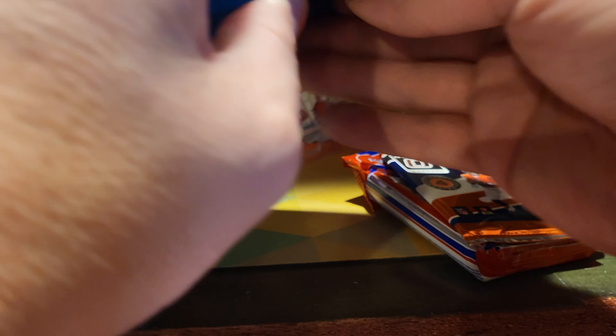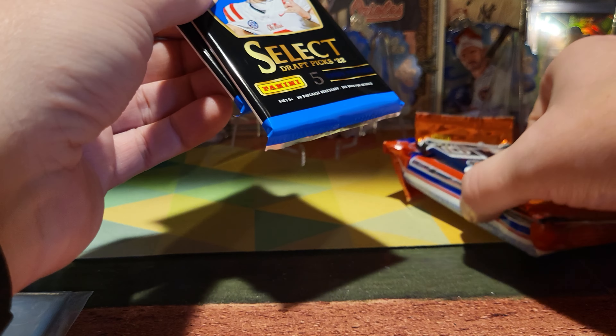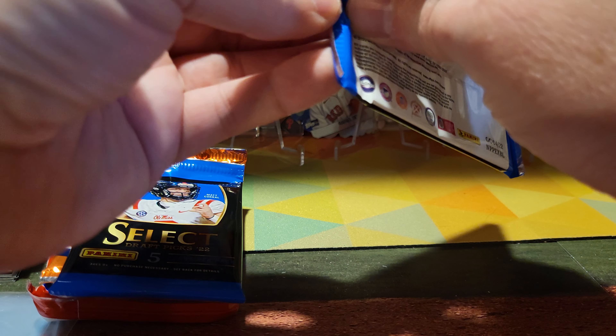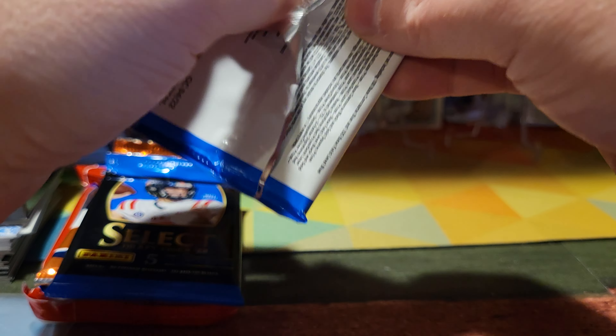So we got the 21 Optic — that's pretty sweet — and the two draft picks. We're gonna start with the two draft picks, just get these out of the way. I mean there's some cool stuff in here but it's trash, let's be honest. Nobody cares — everyone's in college uniforms.